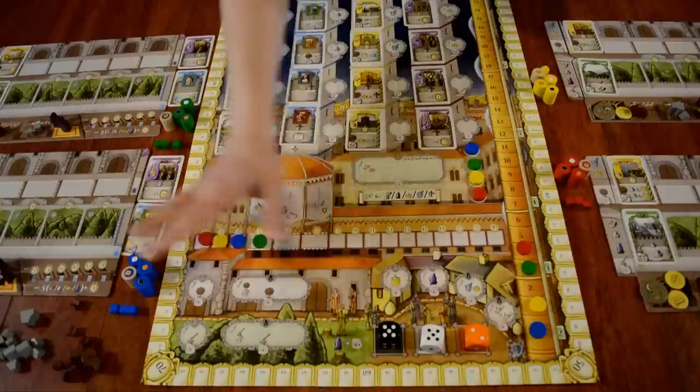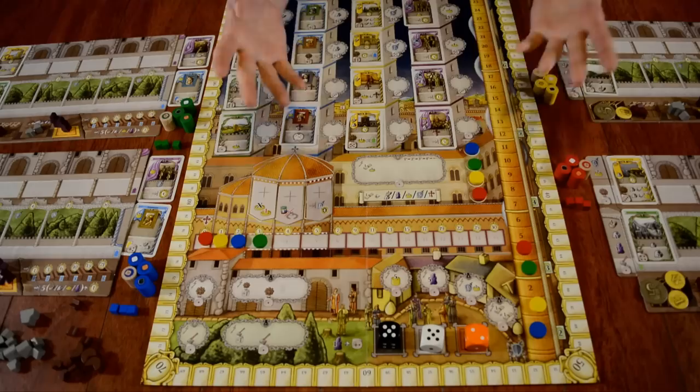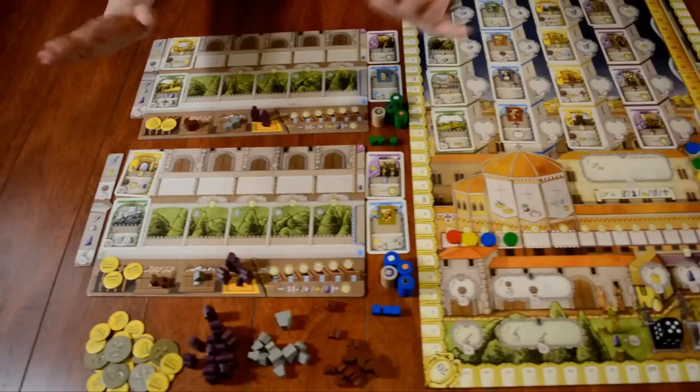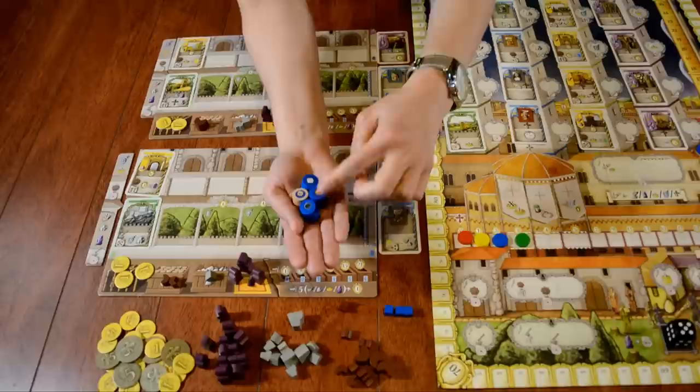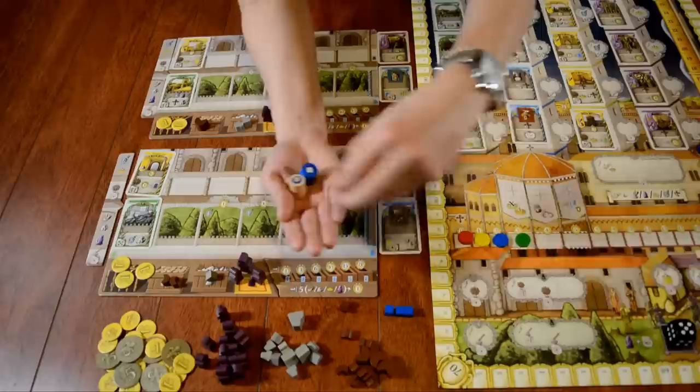Welcome to the game here. We've got this set up — it's the board representing the city of Florence. This is where all the activity is going to be happening, and every player is going to be representing an entire noble family.